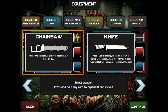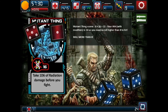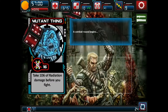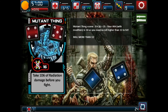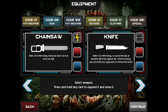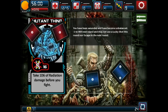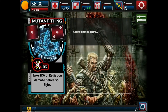Once those mutant thing cards spawn, you automatically take 1d6 radiation damage. This guy is not doing so well at the start.